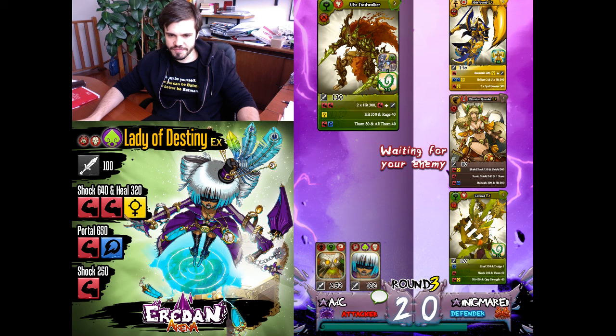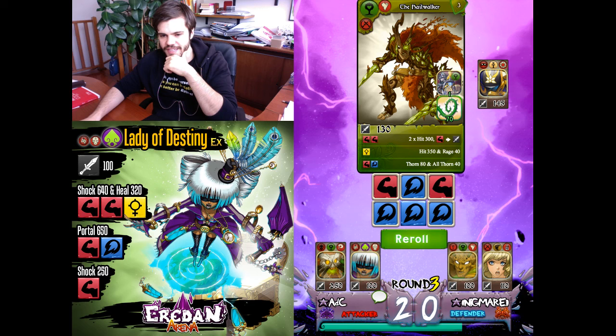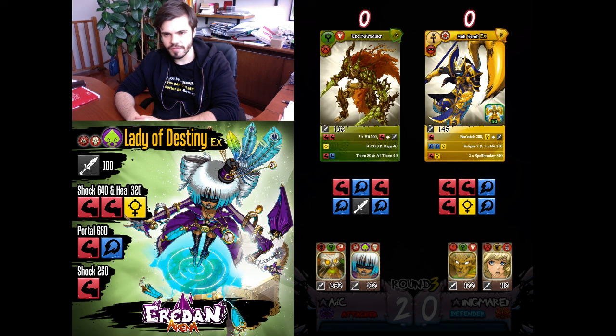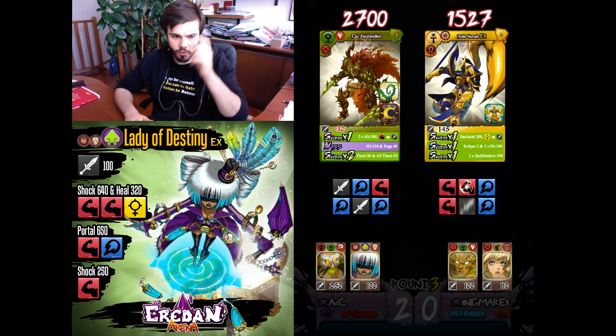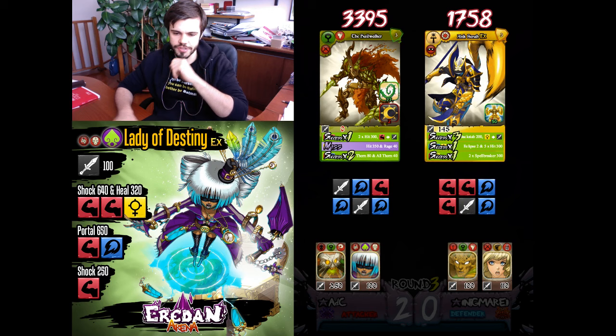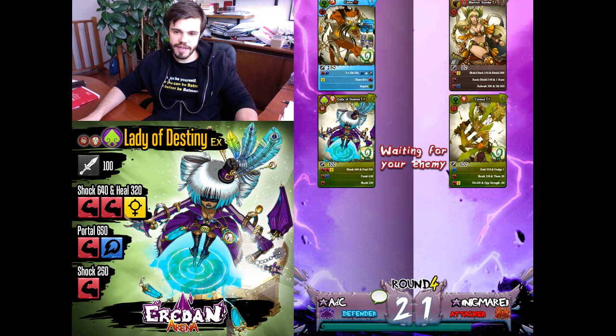Maybe full buff — not full, but a good amount of buff. Hailwalker is strong against Anxera in defense. In attack, Anxera can deal with big thorns thanks to his Spellbreaker. Hailwalker is a good buffer right now since a lot of multi-hitters are rampaging through the arena. Lady of Destiny now has 150 thorn — that should be great against Warrior Nanka.